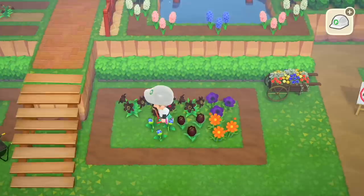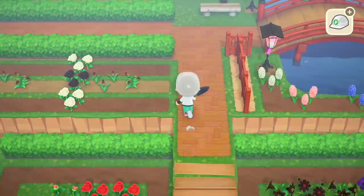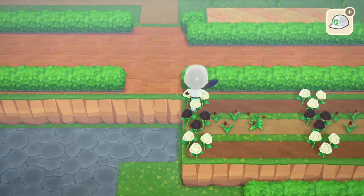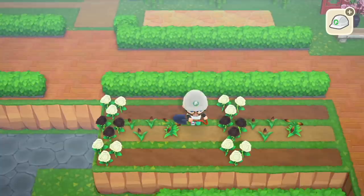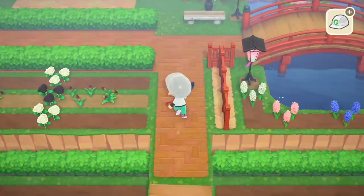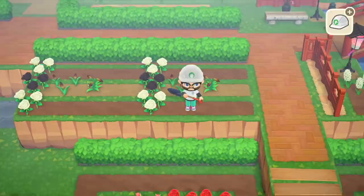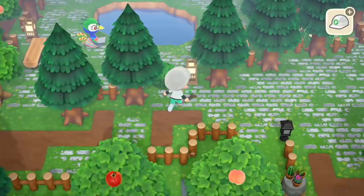Down here where my farm area will eventually be — or maybe just rare flowers to clone — I love my pond and I'm keeping the hedges on the flat surface. I created this awkward three-wide area and thought it'd be nice to do white flower on dark dirt, then dark flower on light dirt. I grabbed the four flowers that have black variations and I'm planting white here, black here, white here — just a little accent piece. The whole point is down here is wild and natural, and up here is formatted and man-made.